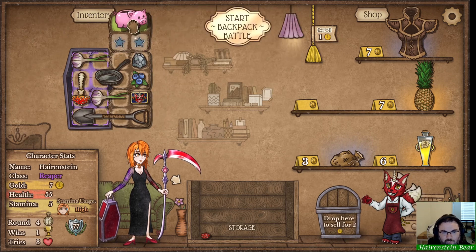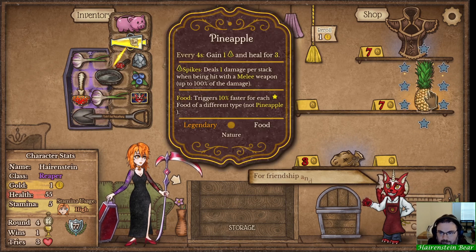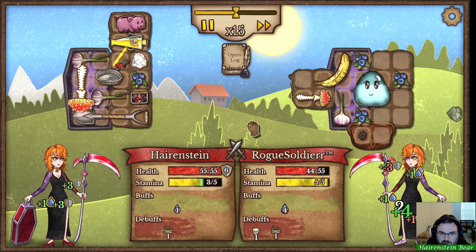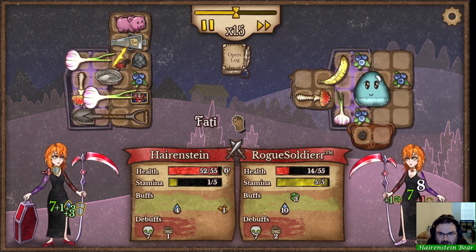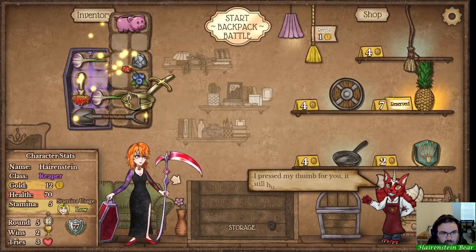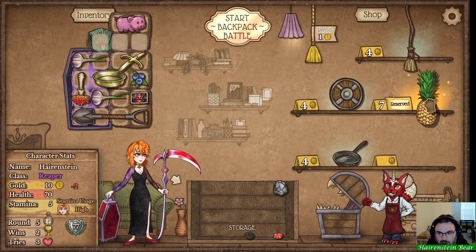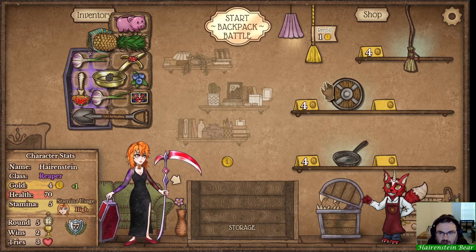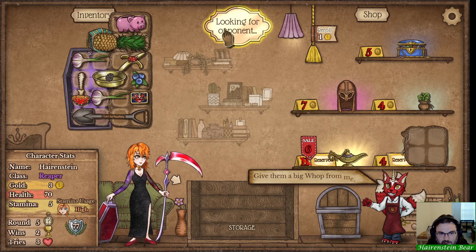Does it make sense to go for an Excalibur this early? Maybe. It's definitely more damage, and I don't think we'll be able to trigger its mana effect — I don't think we have enough mana generation for that. But the damage is better. We beat rogue soldier with what we had there, so that's pretty good. Got pretty good damage with Excalibur.